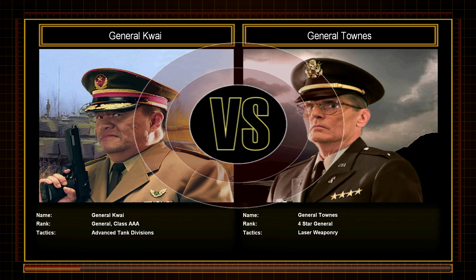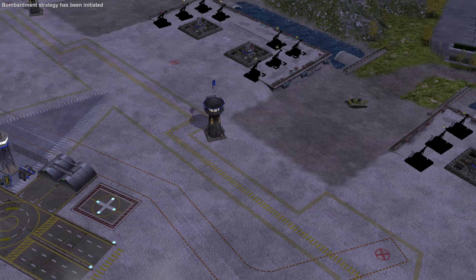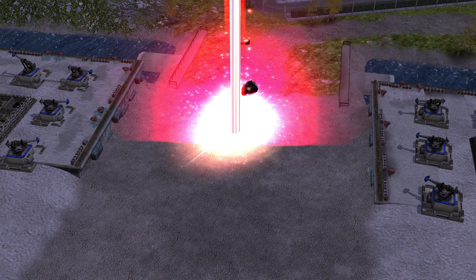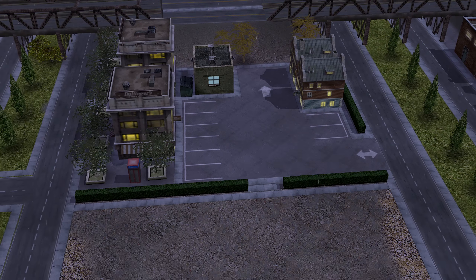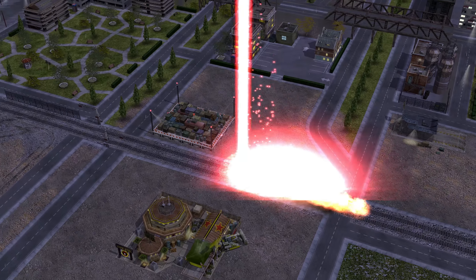General Kwai vs. General Towns. I calculate that you will lose this battle, General. Our opponent has a stronghold in the middle of the city. His laser defense system is devastating, but requires lots of power. He will be forced to divert his power to one point of defense at a time. Use this to your advantage.